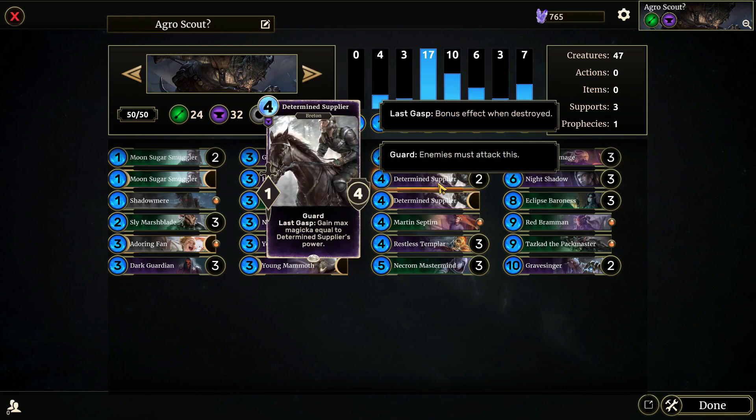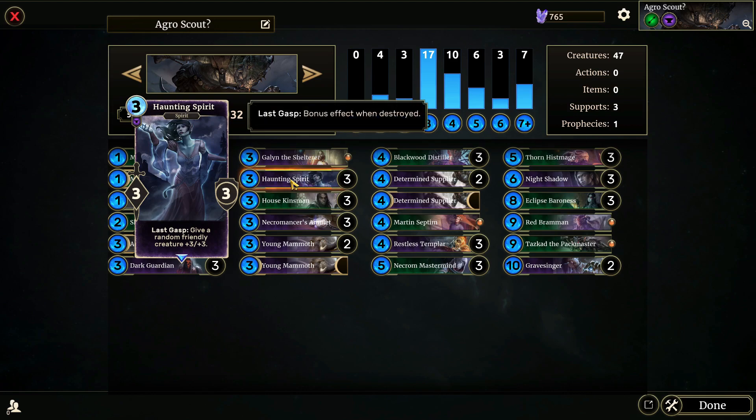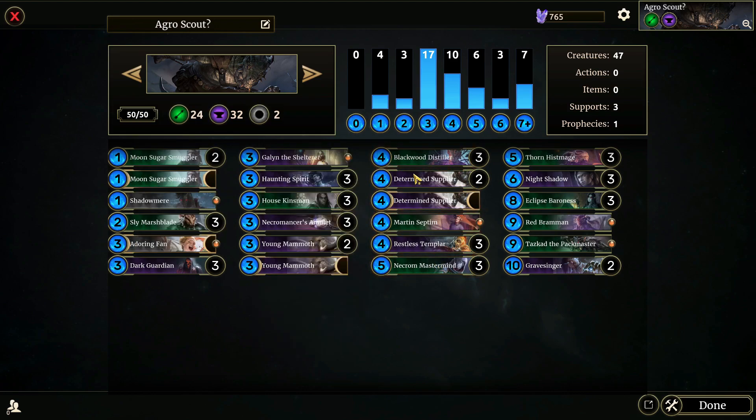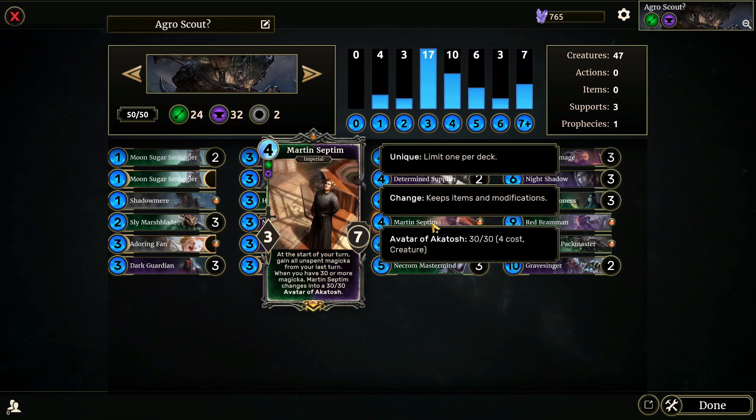Determined Supplier: gain max Magicka equal to Determined Supplier's Power. We don't actually have a way of getting Determined Supplier's Power up super high unless we hit it with Haunting Spirit, but if we can Necrom Mastermind while we have a Determined Supplier, that's actually two Magicka that we'll be getting — one from him just with his base power, and then one from him dying with his base power. Martin Septim: at the start of your turn, gain all unspent Magicka from your last turn. When you have 30 or more Magicka, Martin Septim changes into a 30-30 Avatar of Akatosh. Avatar of Akatosh is a really fun card. I did get it to proc in one of my videos — I think it was the Slaying with Style Ebonheart video. Really fun list. If you haven't watched it yet, go give the video a watch and copy the deck code.